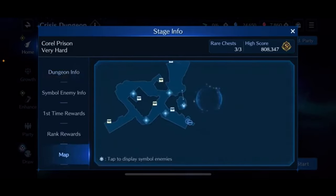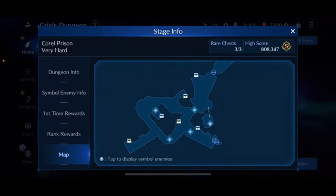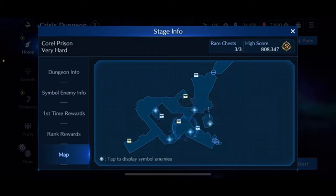Before we go into the team build, I'm going to show you my basic pathing through the dungeon on the map. Starting down here, the first thing we'll do is take out the Assault Scorpion — first the two adds, then the Scorpion himself. He can break our magic defense, so we'll be bringing the Mithril Rod to help against that, which is also very handy against the Mole Crawler later on.